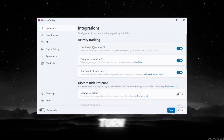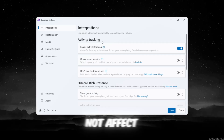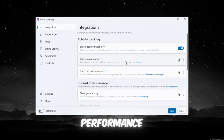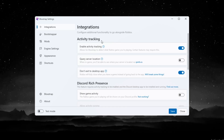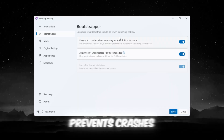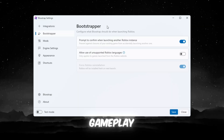On the Integrations tab: turn Enable Activity Tracking in Discord on — it shows what game you play but does not affect FPS. Turn Query Version Location off to stop background checks that can slow performance. Keep Don't Exit to Desktop app on so Roblox starts faster without delay. On the Bootstrapper tab: enable Prompt on Conflicts when launching another Roblox instance to prevent crashes. Turn Background Updates off to avoid CPU spikes during gameplay.